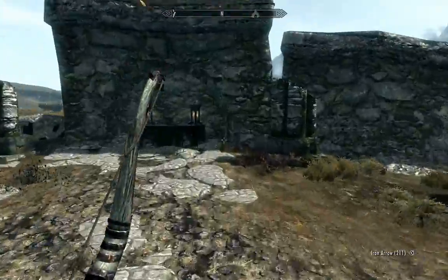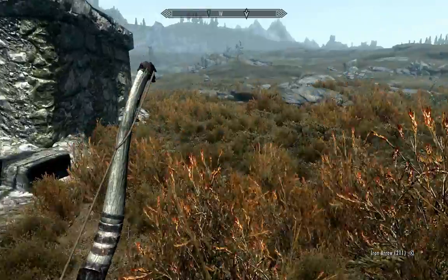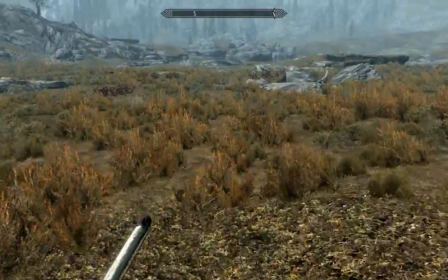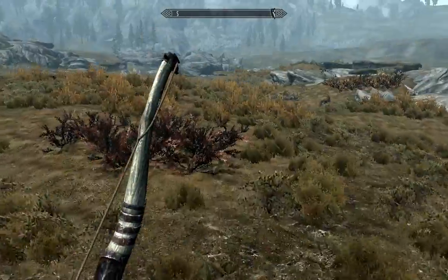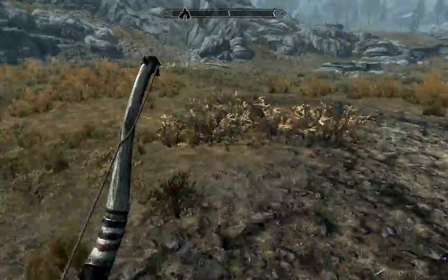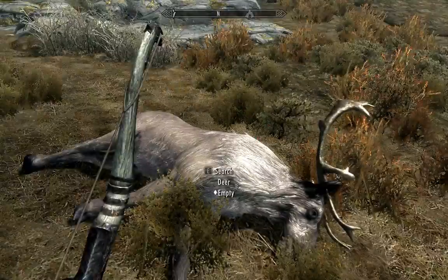Just double check around the vicinity here. Some more flowers and things growing nearby. There's another shrine that's actually near here, and I have a separate video on that. Where's that deer that we downed? Here it is. Deer hide, venison, and my arrow.